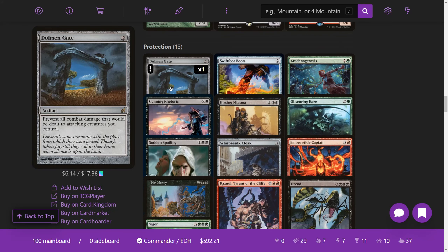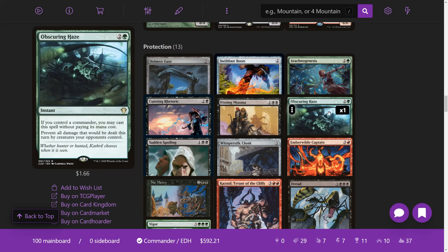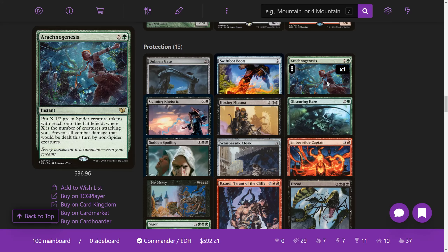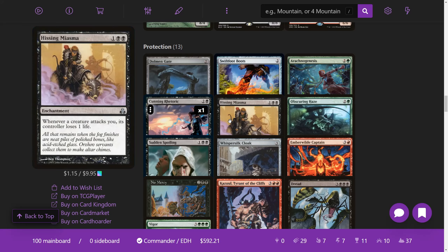Protection is a big part of the stack too. We need to protect our creatures and protect ourselves without necessarily preventing combat. While I considered adding Elephant Grass or Coastal Piracy effects, we actually want opponents to attack us because we have several ways to punish them for it. Dolmen Gate is cool — it prevents all combat damage that would be dealt to attacking creatures we control, since our creatures will be attacking a lot. We have Swiftfoot Boots, Arachnogenesis, and Obscuring Haze as fog-style tricks. Arachnogenesis is a bit better because we get creatures out of the deal. Cunning Rhetoric is a brand new card from Commander 2021 — whenever they attack us we exile the top card of their library and get to play it.